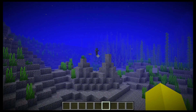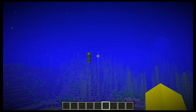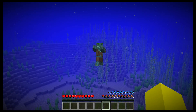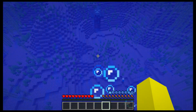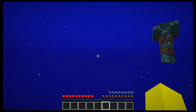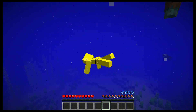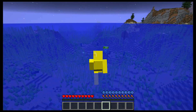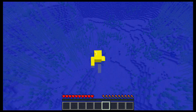Drowned are awesome, I like them. The thing I wish is maybe if they were a little bit faster in water. They're pretty good speed but they just seem a little bit slow. You can just kind of swim away from them. The other thing is, if we have a swimming animation, why can't the drowned swim? That doesn't really make too much sense.